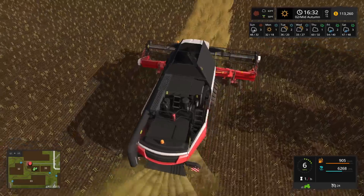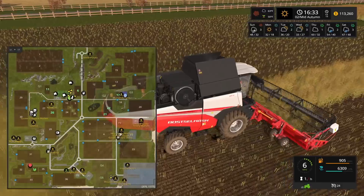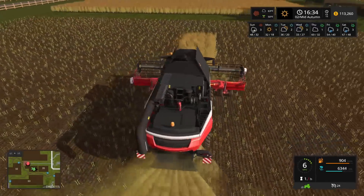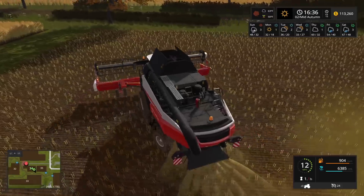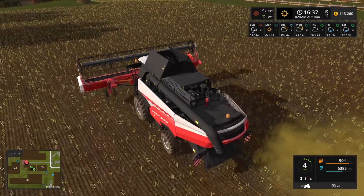Okay, we're on the last bit right now. We're going to finish this, and then we're going to be heading over to field 17. Field 17 is going to be really quick — probably about one or two passes, maybe three. Over there is barley. Okay, let's fold that.